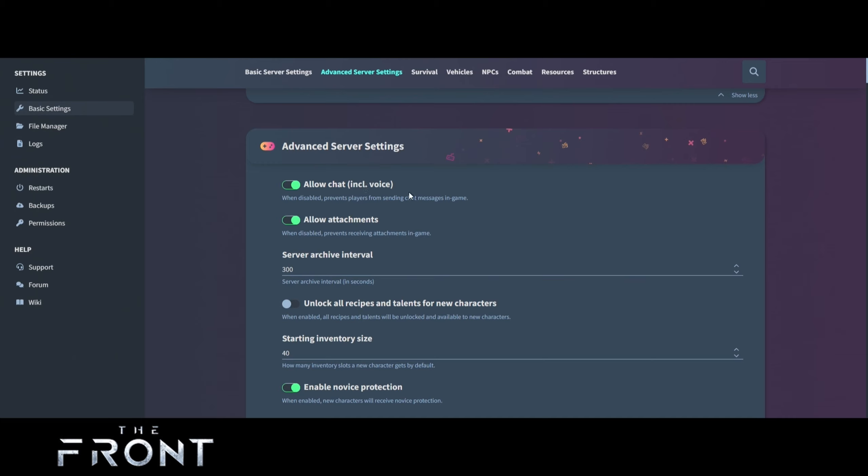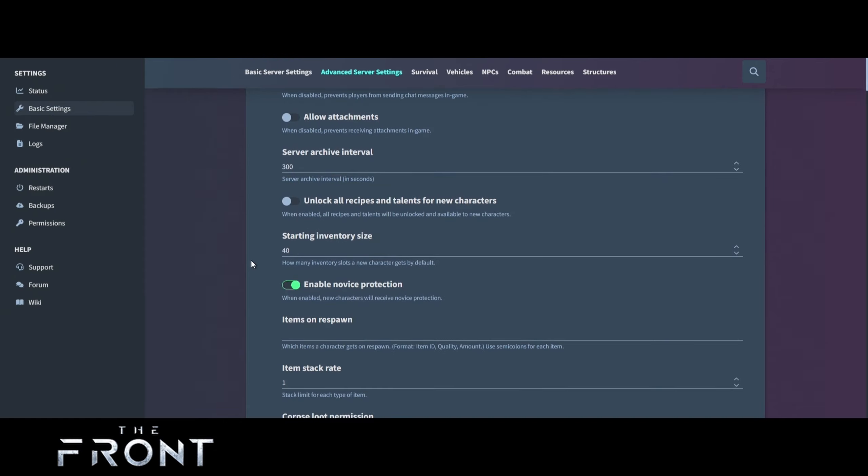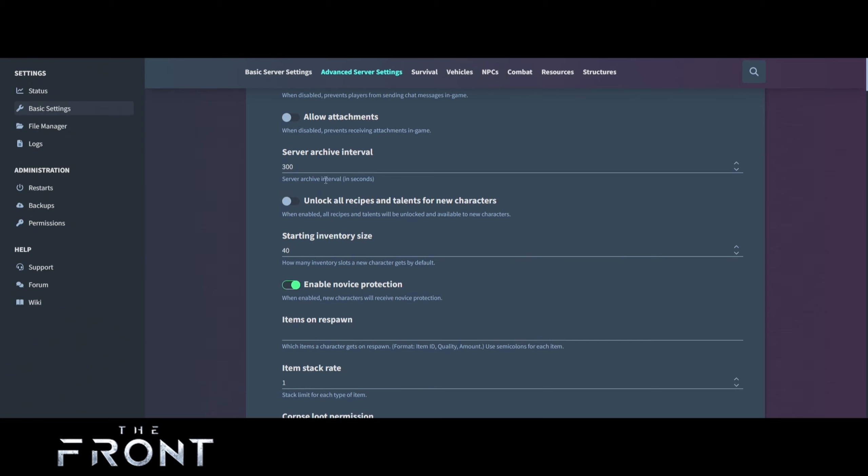In advanced settings we've got allow chat including voice — that's up to you if you want that on. I would turn off attachments unless you want attachments left on in the game. I'm going to turn off allow chat because I only want to chat with people in my Discord — I don't want to flood and deafen everybody. You can leave it on and talk to everybody in game if you want, and if you want to receive attachments in game you can.